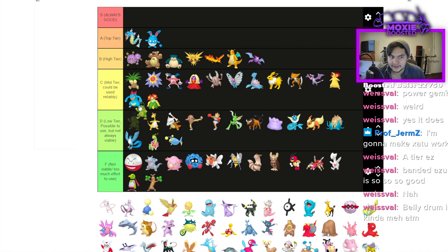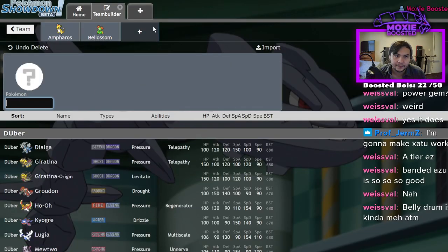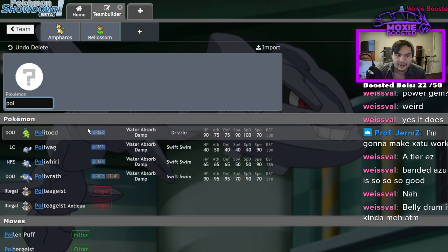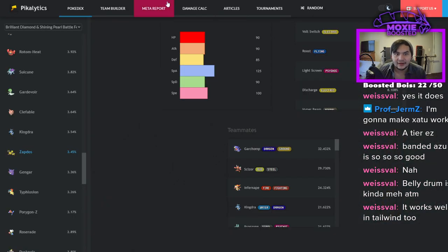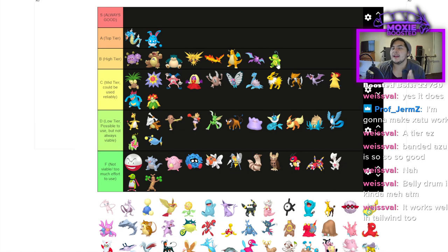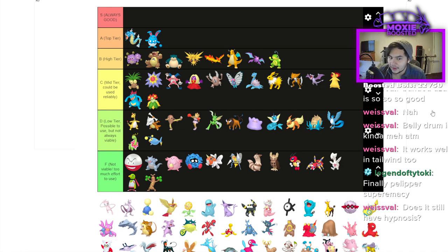Sudowoodo is F. Politoed has Drizzle, but Pelipper is clearly better. Politoed lost access to Icy Wind and Helping Hand. By virtue of having Drizzle and Perish Song/Protect it's B tier, but compared to Pelipper I'd say C — I don't see it ever being used over Pelipper unless you specifically want Perish Song.